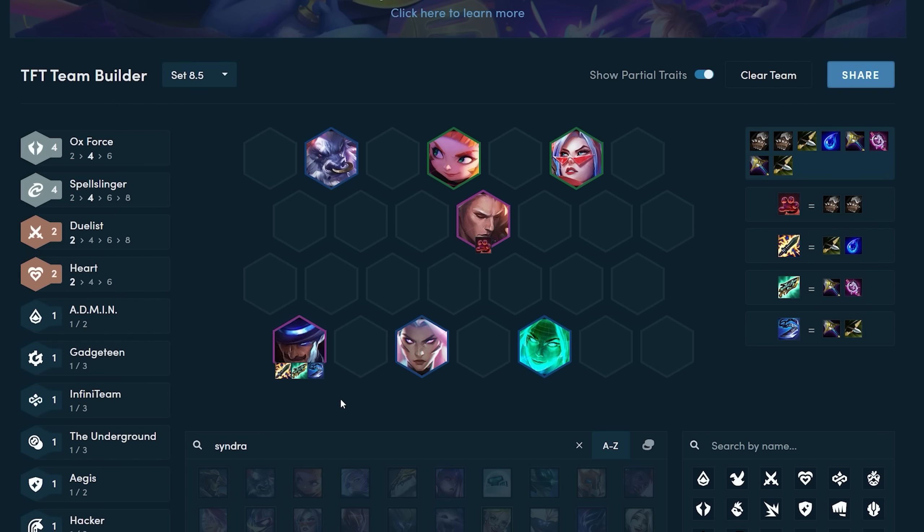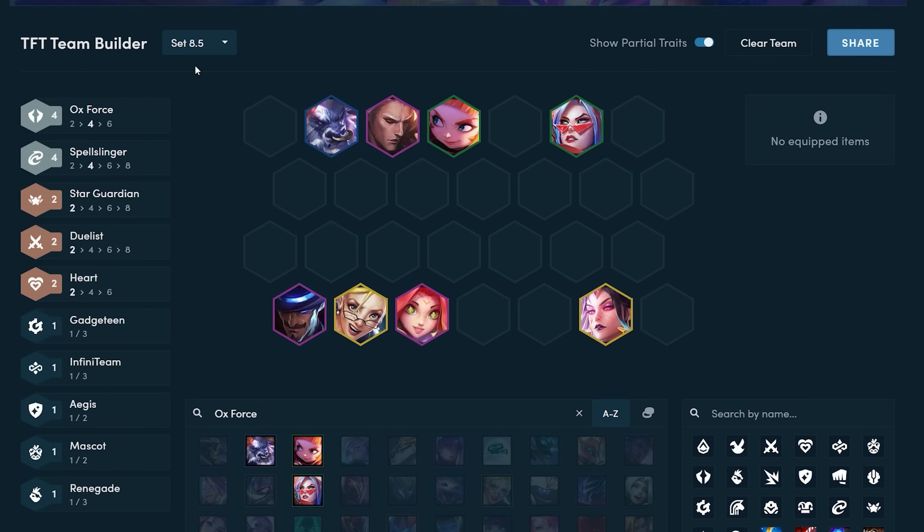Other solid TF item combinations include Shiv, GS, Guinsoo's or Shiv, Hodge, JG. As long as you have Shiv — Shiv is TF's best item — you will be stable at level 7 assuming your frontline is decent enough. Once you push to level 8, you have two different variations you can play into.